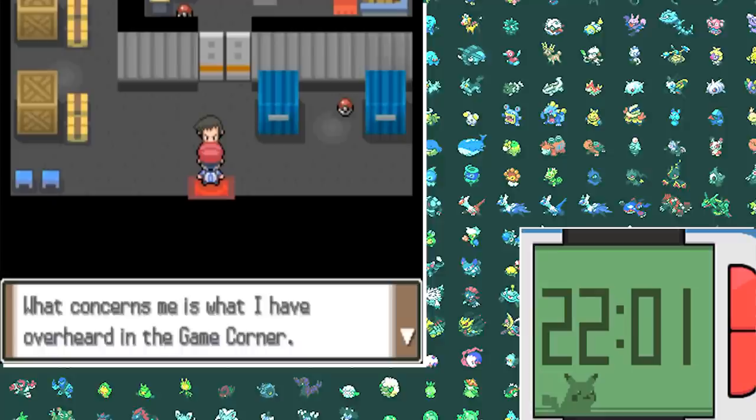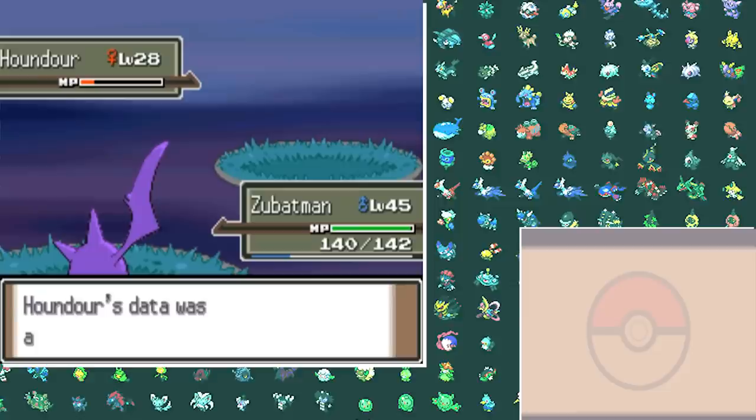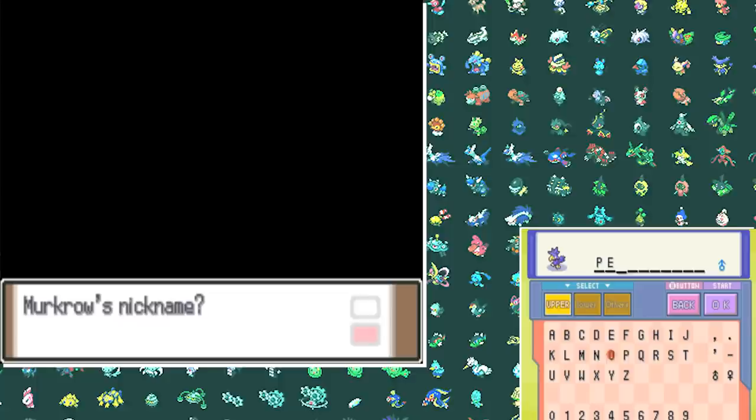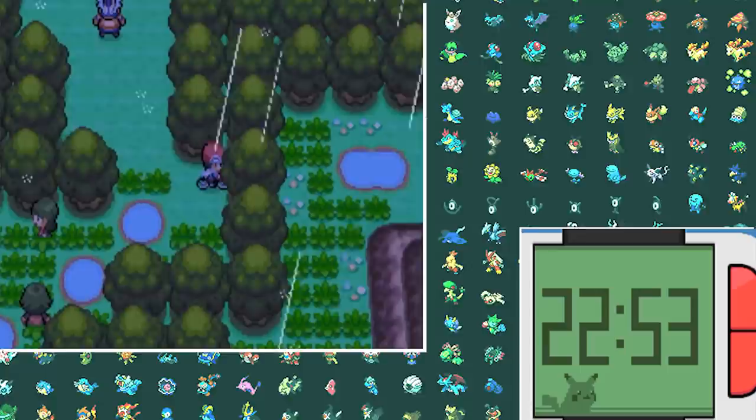We then meet up with the most useless character in all of Pokémon — Looker. Then we capture our next team member Houndour, naming her Bob even though she's a girl. And finally I go back to the Ghost Tower to get myself a Murkrow, naming it Pepe — that completes our team.